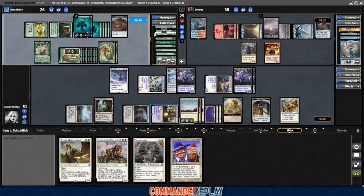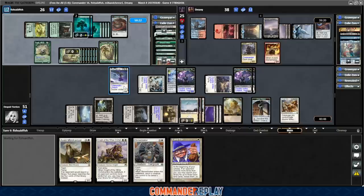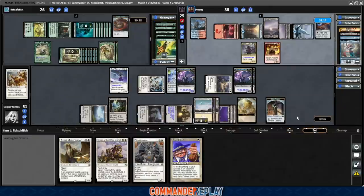This probably forces the Blasphemous Act. Because Sean leaves, God Eternal Oketra becomes a creature again — that's nice. Krosan Grip shoots our True Conviction. Bummer — cuts down our damage a lot. Also it's a big mana play getting eaten by a small mana play. Frantic Search for D-Manny.